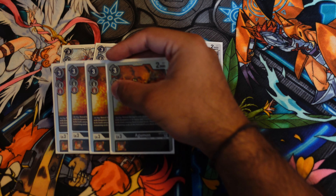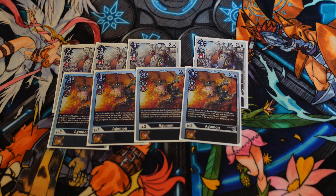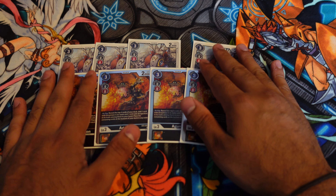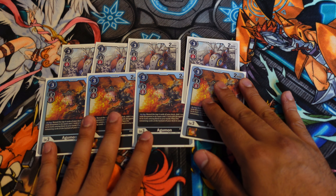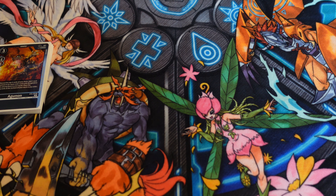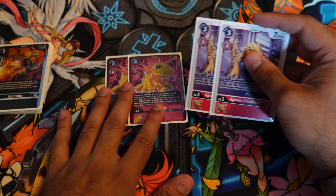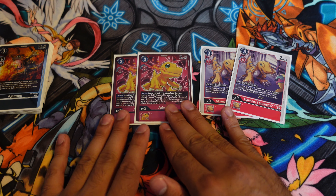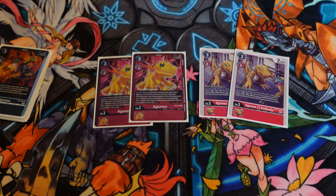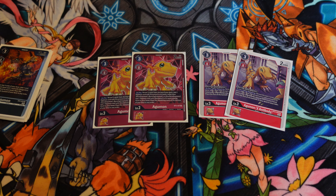For the searcher Agumons, I wasn't the biggest fan of the Black Agumon last format, but it has become much better. This is the level 3 searcher where, on play, you get to search a Greymon as well as a Dragonkin Digimon in its type. That not only includes the Black Warg Raymons like before, but it also includes Gaemon. Being able to search the pieces you need for your stack is really, really important. So these guys are pretty standard. The more spicy tech options are two copies of the searcher Agumon from BT5 and two copies of Agumon X. You're basically playing eight searchers in the deck, which helps a lot with consistency.